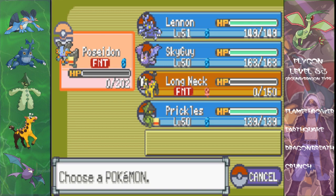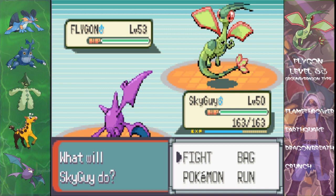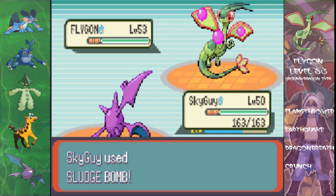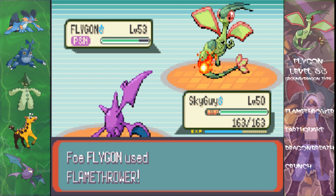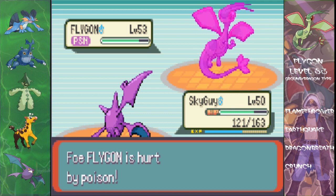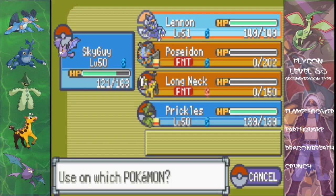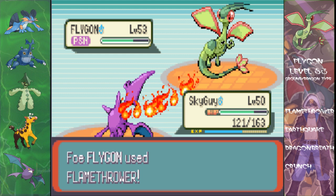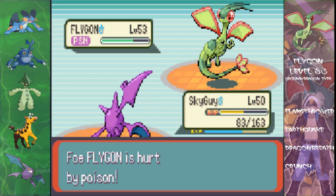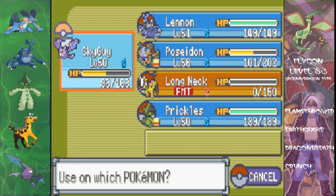Okay, he just knocked me out — annoying. Let's go for Sky Guy. Let's go for a Sludge Bomb and see if I can take him out now, because otherwise I'm in a little bit of trouble. He hit me with a Flamethrower — great. I'm going to use a Revive on Poseidon because otherwise I'm not gonna survive. You can knock me out any time soon, or am I just going to switch? I suppose I can bring Poseidon back to full health — it'll be useful.